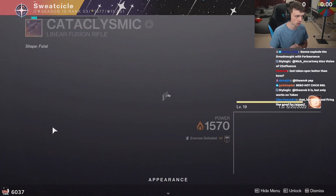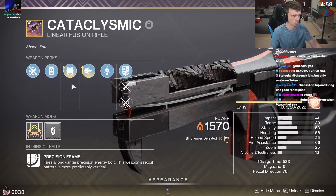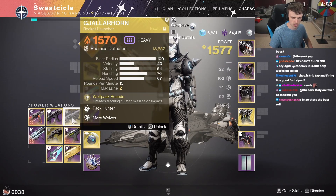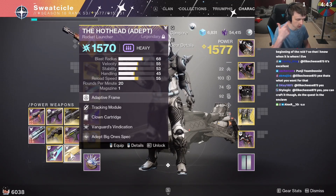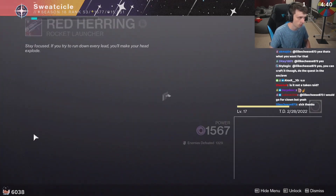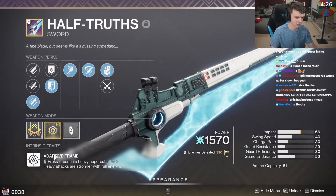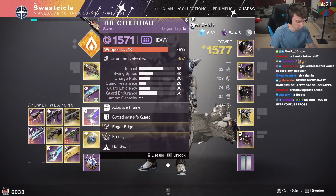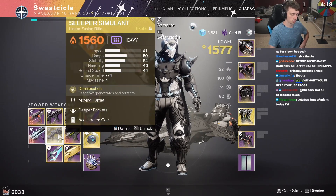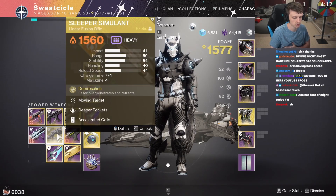If I was going to pick one linear fusion, I would go Cataclysmic. I have Bait and Switch — a busted perk — Fourth Time's the Charm, and Enhanced Battery. As far as rockets go, you only really need one person running Gjallarhorn so everybody else gets the Wolfpack Rounds. If I'm on arc I'll run Hothead for Font of Might. If I'm on void I'll use Red Herring with Lasting Impression, Field Prep, and Alloy Casing. I'll have an Eager Edge sword for movement in case I need to shatter-skate across the ships.